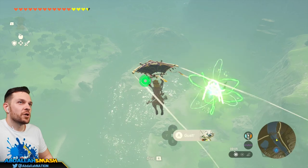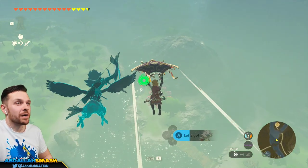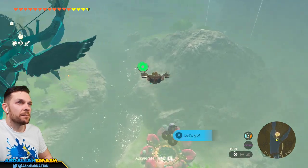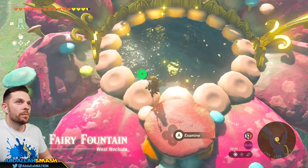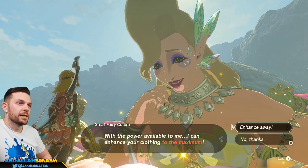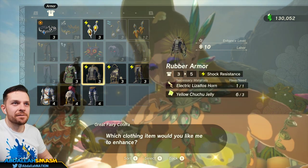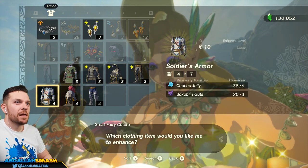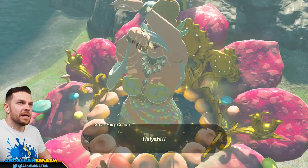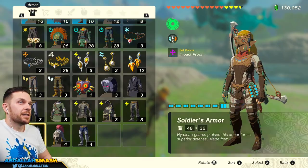Last thing is going through to my favorite Great Fairy and seeing exactly what we need in order to upgrade these two gears. I'll upgrade them off-screen as to not bore you guys with the whole material collection. Cotera, calling Cotera. We got some gear here. Rubber armor needs electric Lizalfos horns. Soldier's armor needs some choo-choo jelly and bokoblin gut — stuff that you have a lot of.